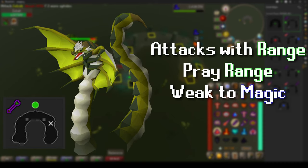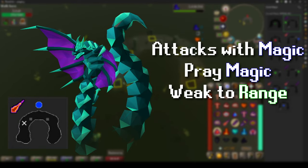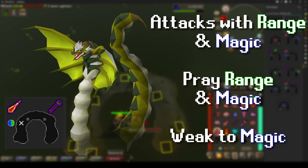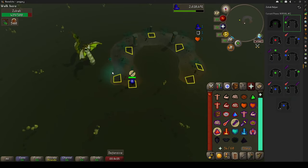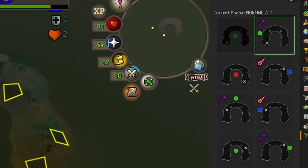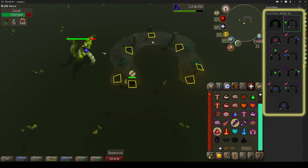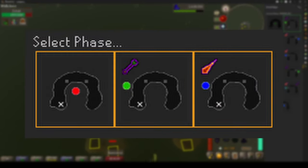Once the special phase ends, Zulra will descend and ascend back in one of three forms. Red or melee form: he's attacking with melee, no prayer is required, and you should attack him with mage. Green or ranged form: he's attacking with ranged, you should pray ranged and attack with mage. Blue or mage form: he's attacking with mage, you should pray mage and attack with ranged. There's also a special phase where he combines both ranged and magic attacks, marked with a half-blue half-green dot in the plugin. After clicking your current phase in the plugin, the rest of the fight is already determined — you immediately know all his phases, how to pray against them, and where to stand. There are three different paths in total and with enough practice, you'll notice the advantages of each.